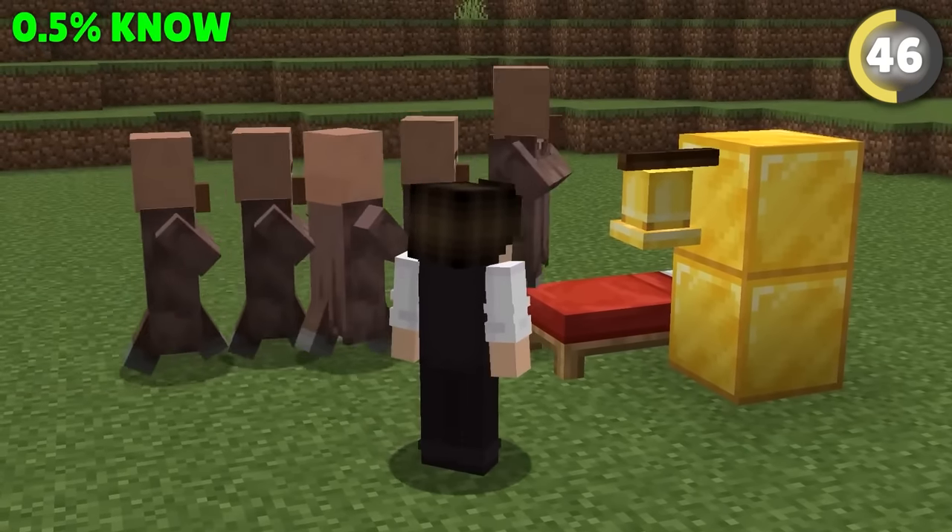When trapping villagers or animals, the biggest mistake is not using honey. Put it under their feet so they can't jump out of their pen. You'll never have trouble with escaped villagers again.